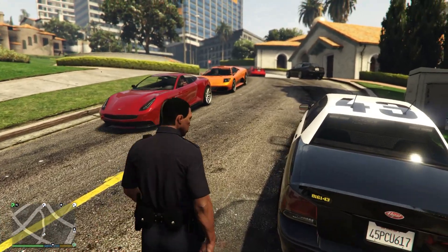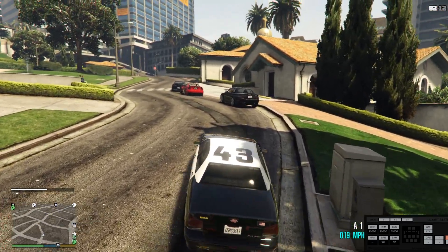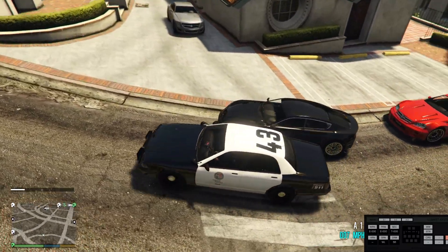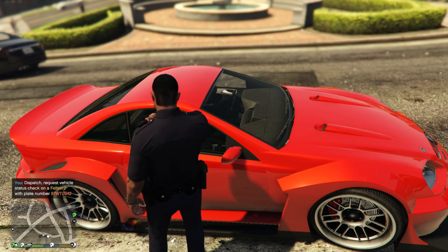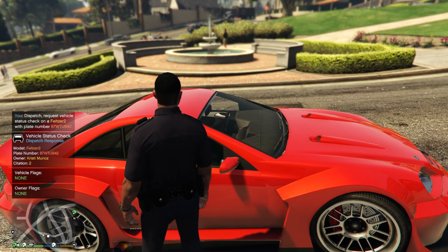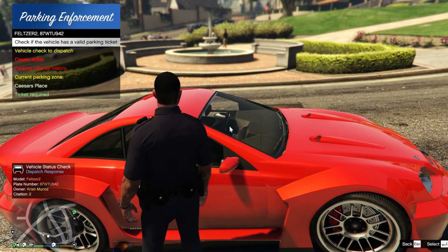We're going to hit up a couple of cars and check what the mod can do. That vehicle is definitely blocking a parking space. I'm going to hit F6 to check if the vehicle has a valid parking ticket — this batch has two citations already.